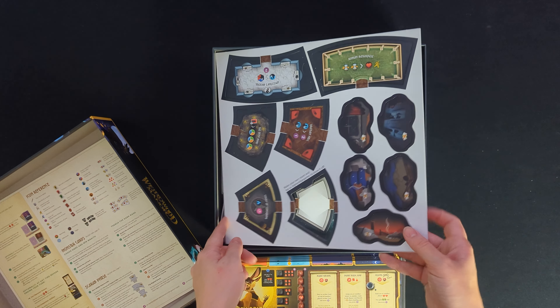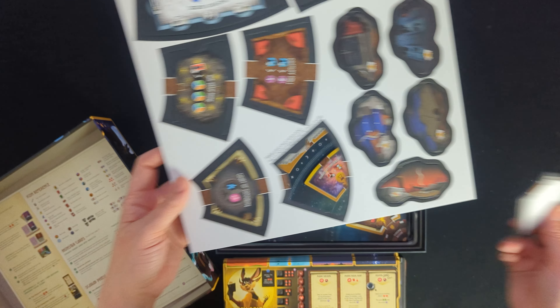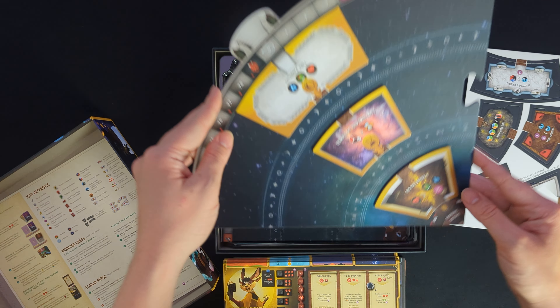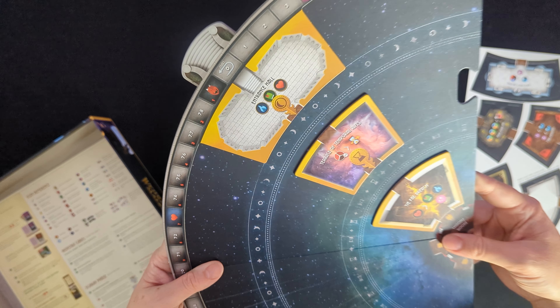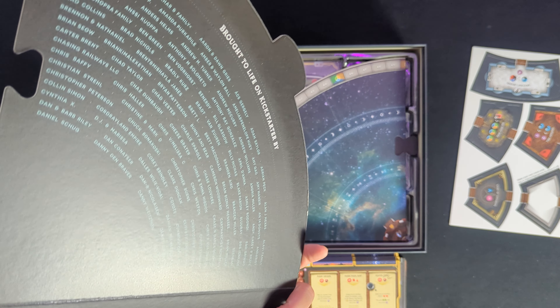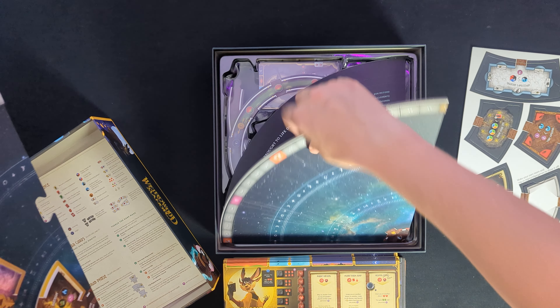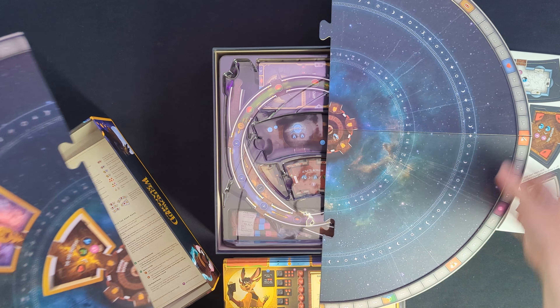We'll come back to these little punch-out ones. The board itself comes in two halves and they've gone with a dual layer system. It has the starting rooms attached. Each of the early bird pledgers have their name listed on the back of the board, which is a really lovely touch.